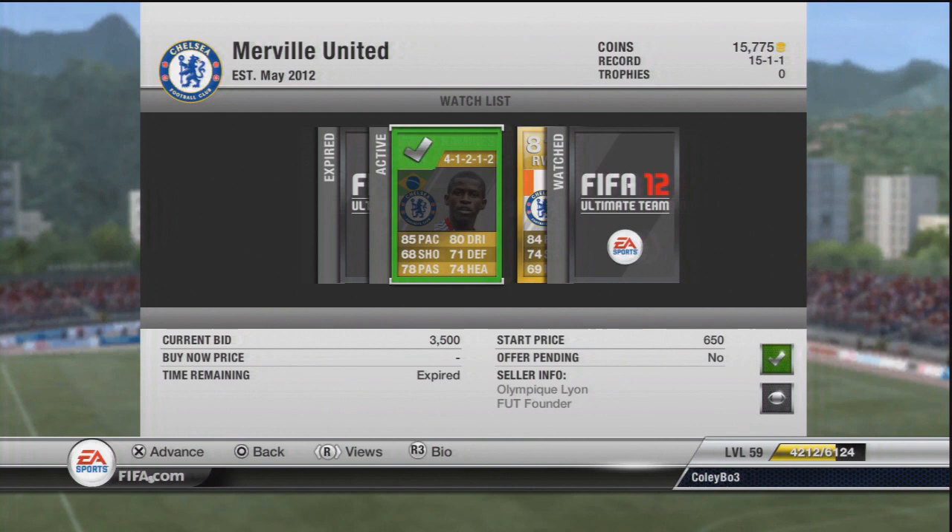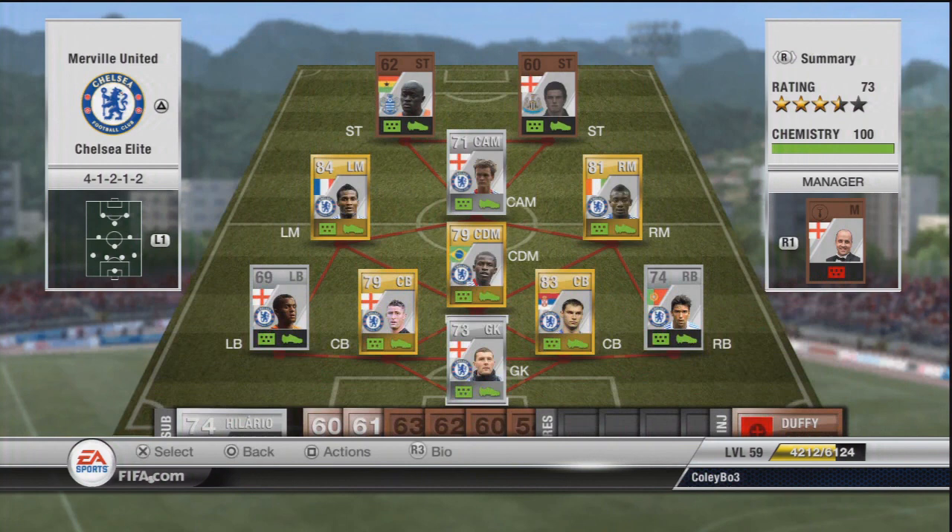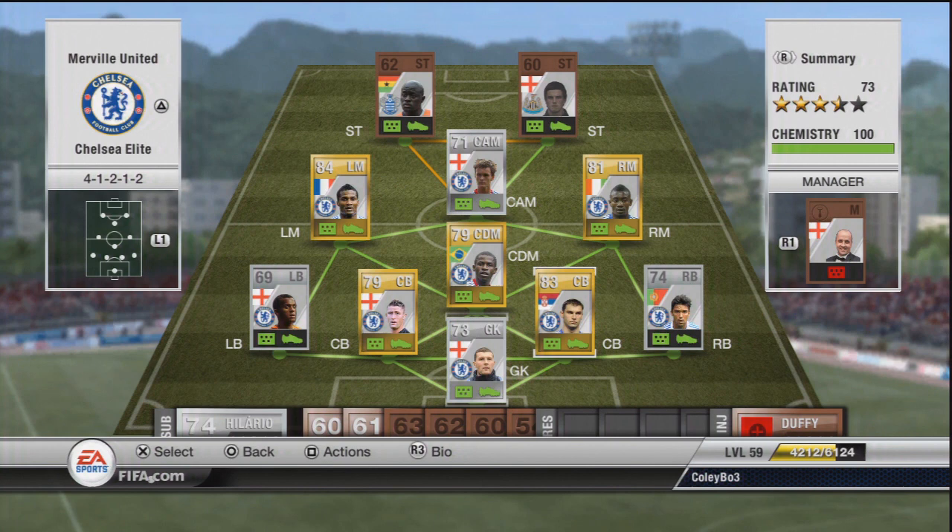But guys on the Xbox, you're probably thinking that is an absolutely ridiculous price for Ramirez at 3,500 coins. But Ramirez in CDM 4-2-2 on the PS3 goes for about 7,000 or 8,000, so that's why I did pay that much for him.